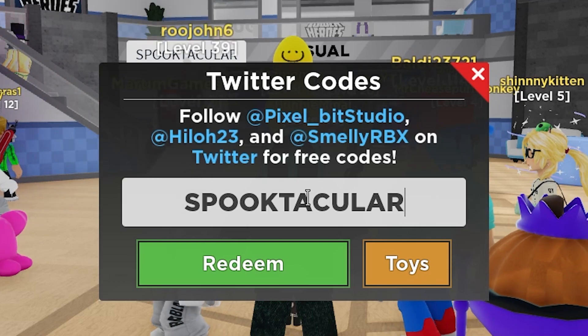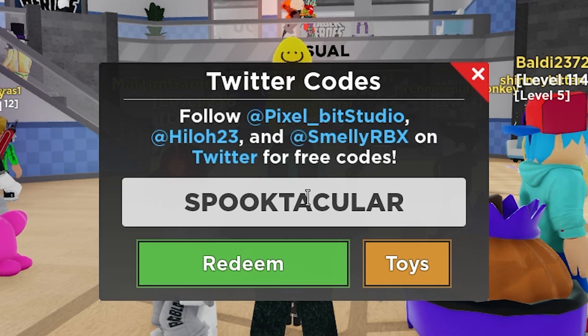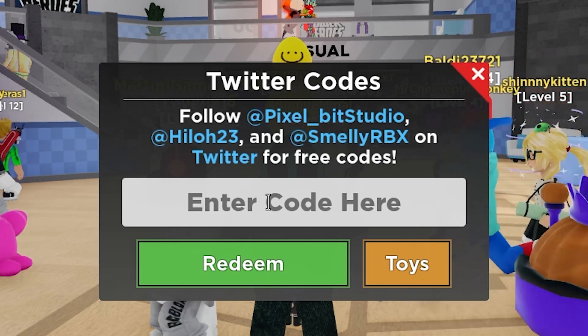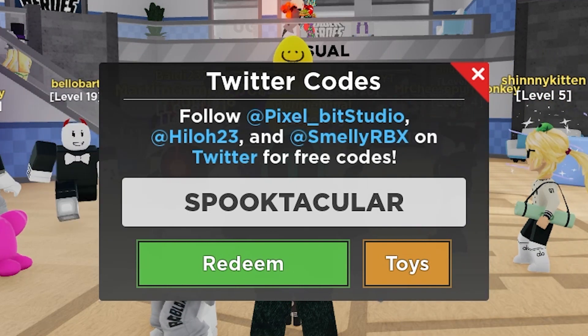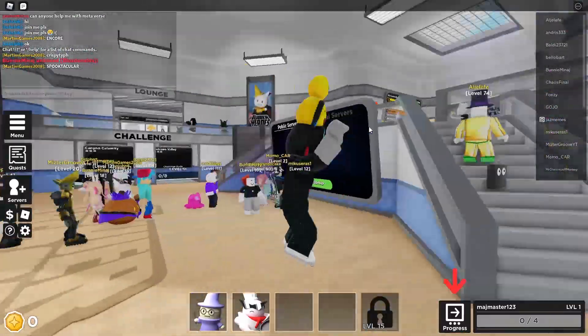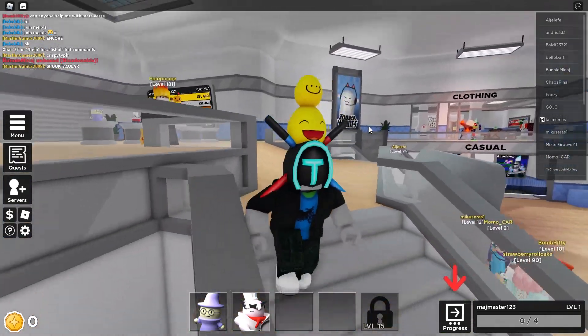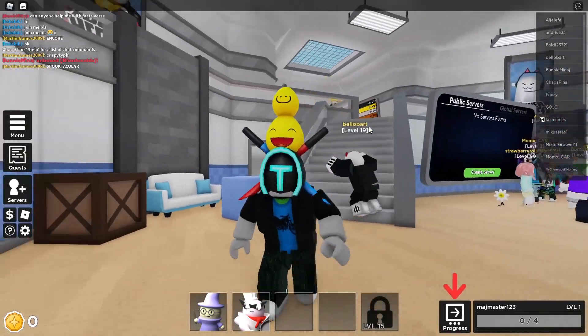This next code is 'spooktacular,' which gives you a free Boy skin and a smiley face sticker. Let me just redeem it and as you can see here — redeemed! Isn't that awesome? There are new codes in this game, guys. I hope you enjoyed and got something new. See you next time, bye bye!